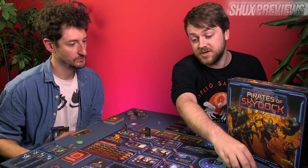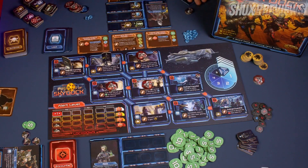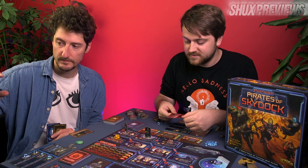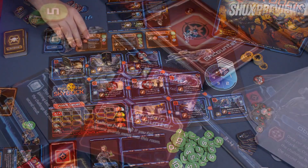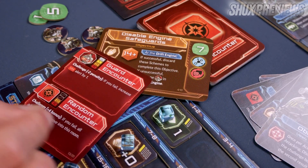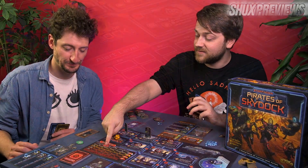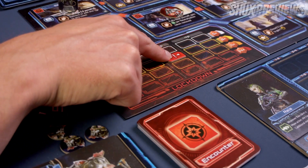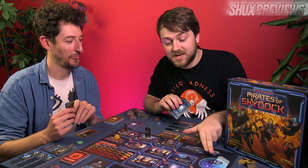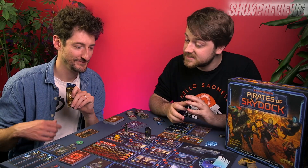Between rounds we're going to have guards flooding into the ship making things harder. A bunch of cards in the game have little skill checks, and you can bin scheme cards to increase your skill check rolls. Things like encounters might have rolls. For example: 'Disable the engine safeguards, 14 plus.' Over the course of the game, if you're in a room with a guard the alert level rises, making certain checks harder and spawning more guards. Eventually we get closer and closer to launch — the final space where we steal the ship — and whoever did the best heist is the winner.